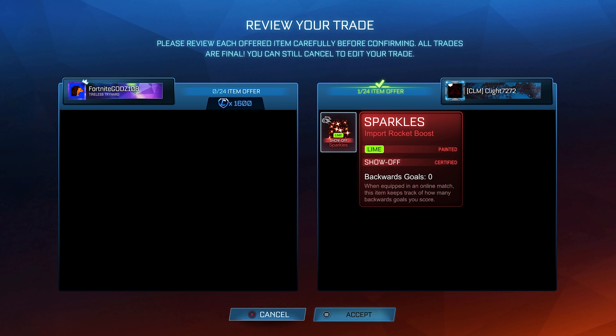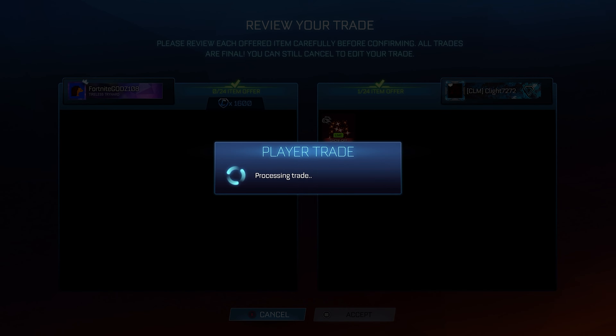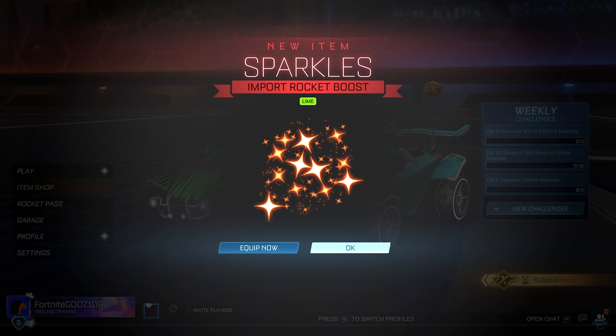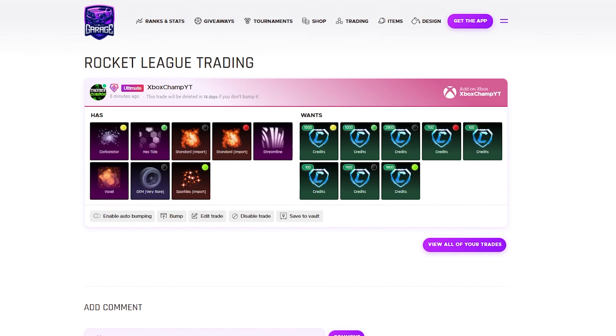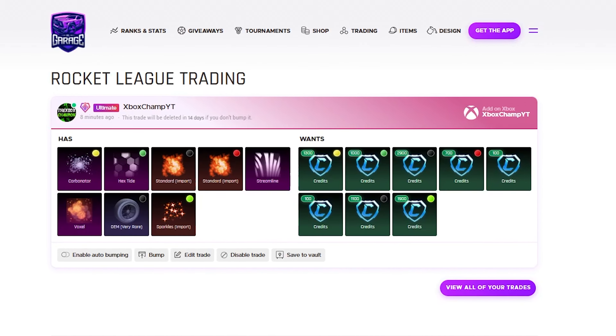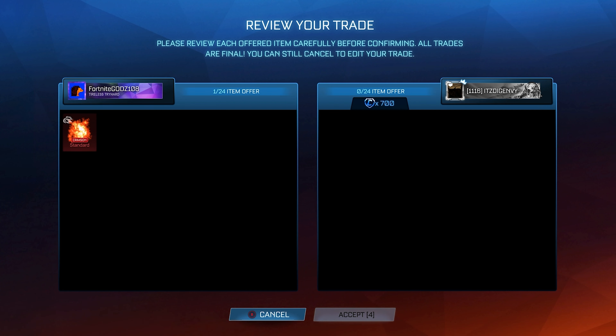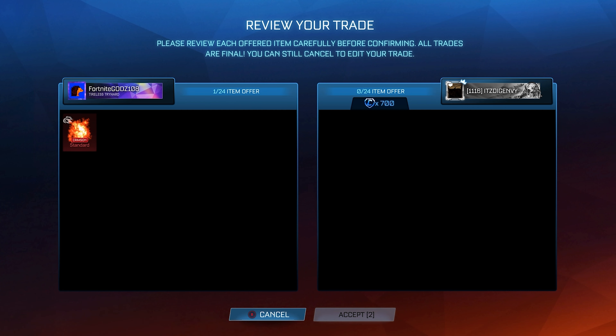I'm going to be buying a Lime Sparkles — a fairly low-demand item, but I'm paying just 1.6k when the spreadsheet shows 1.9k, so underpaying by 300 credits. I should be able to find at least the minimum value of 1.9k; I might be a little cheeky and try and get 2k, but for now we'll list it at 1.9k and see how it goes. That is 300 credits profit, and Lime Sparkles genuinely isn't even hard to sell — literally perfect.